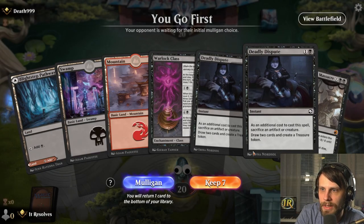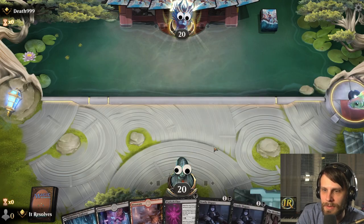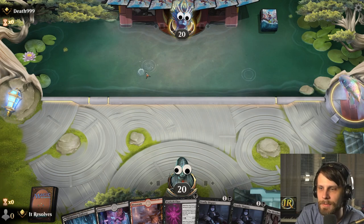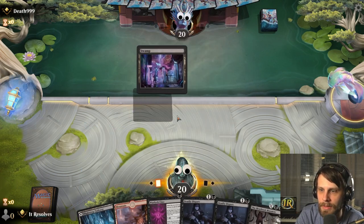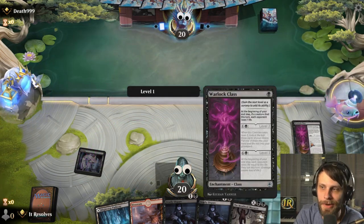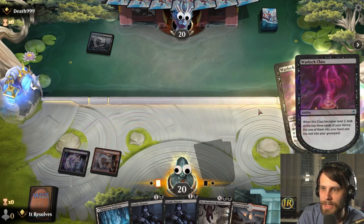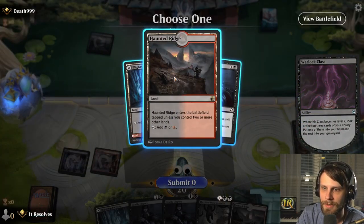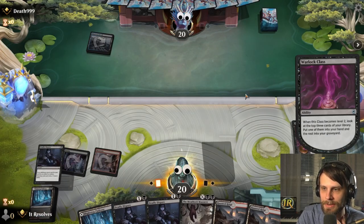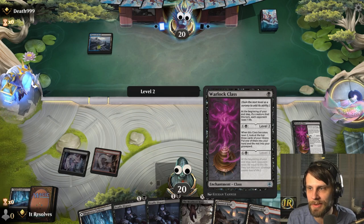Let's go to game three. Kind of an interesting hand — the Deadly Disputes are obviously not super helpful, though we do have Warlock Class and Meat Hook. I think we can safely try it; we definitely need some threats or an anvil. The Warlock Class in your opening hand is generally a safe keep because you can activate it right away. Even if you don't draw a second spell, we still have a nice curve.